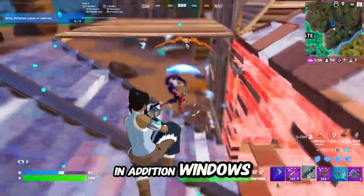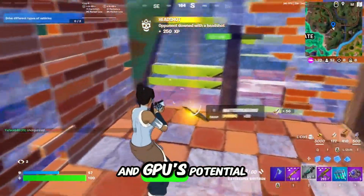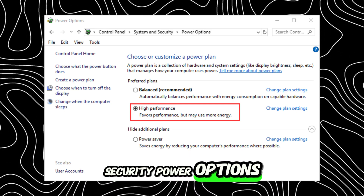In addition, Windows' default balanced power plan can limit your CPU and GPU's potential. Here's how to switch to High Performance Mode: open the Control Panel and go to System and Security, then Power Options.